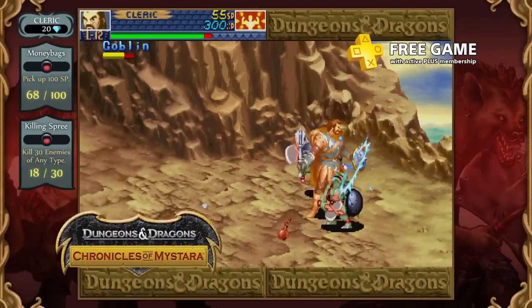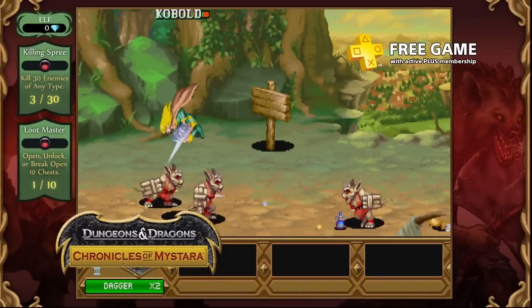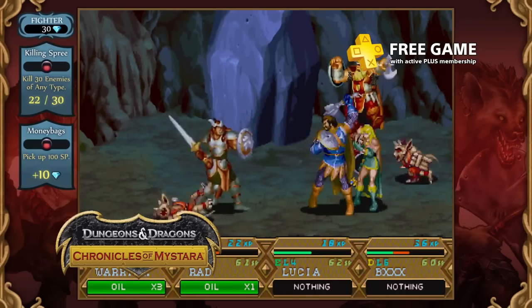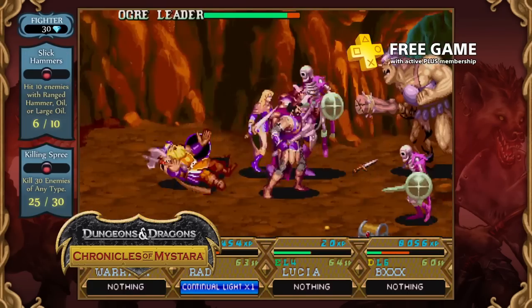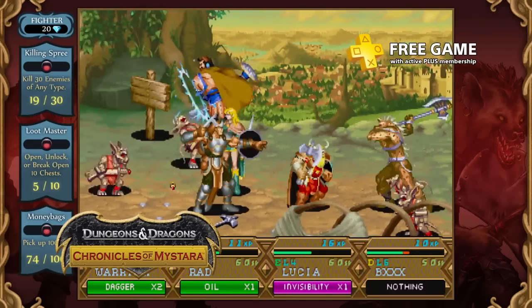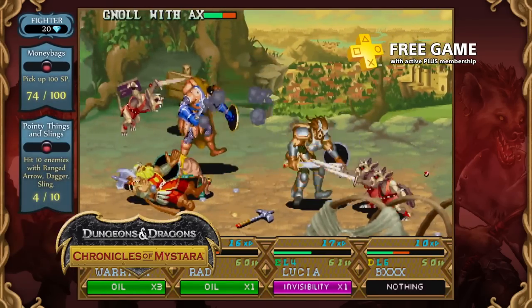Two classic Dungeons & Dragons arcade games, Tower of Doom and Shadow of Mystara, are bundled together in Chronicles of Mystara. With four-player co-op, you can invite some friends to join you on your side-scrolling beat-em-up adventure. Choose your class wisely, as being a fighter, rogue, or magic user will cause you to approach battles a little differently.